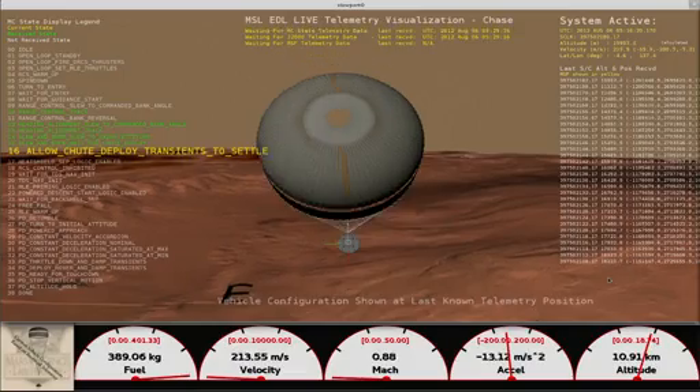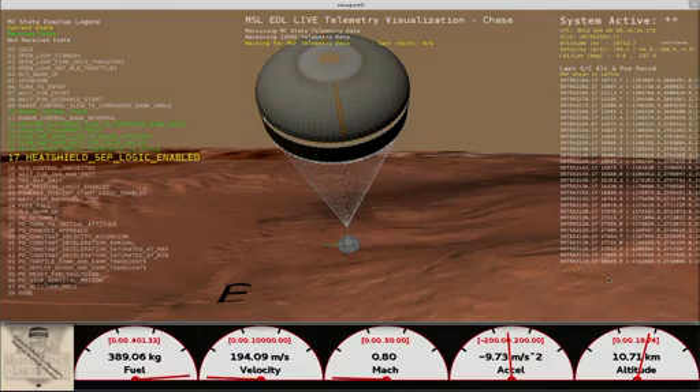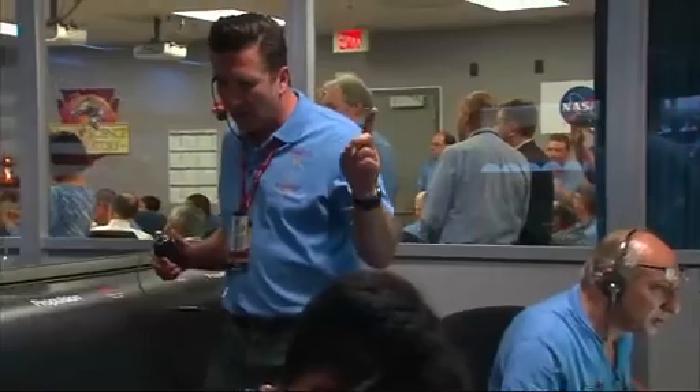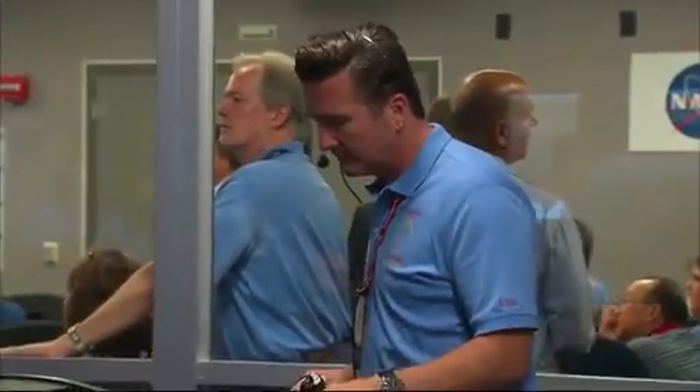Thrusters have been re-enabled. We will control our attitude on chute. We are decelerating. Wrist mode under parachute. We are at 150 meters per second, nominal. Dynamics phase. Come back again with wrist mode dynamics. Wrist mode is nominal.